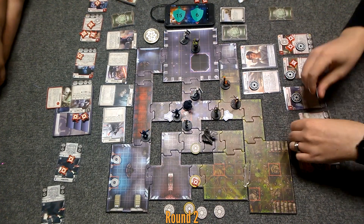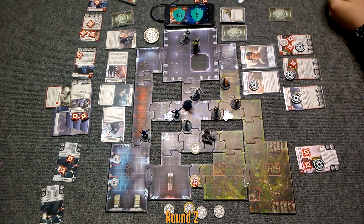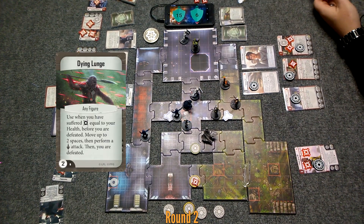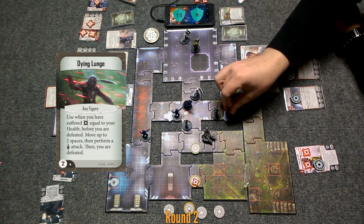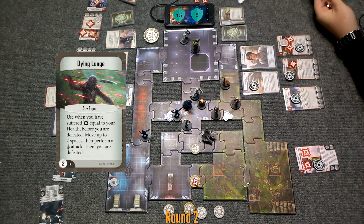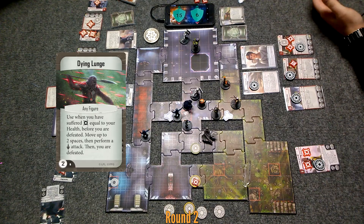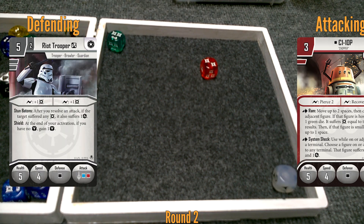I'm here to try and not suck at regionals, but I am going to play Dying Lunge on Chopper. When you have suffered damage equal to your health, before you're defeated, move up to two spaces — he was on the thing. He's going to go one, two, perform a melee attack, then I'm defeated. He gets to swing at this riot trooper who doesn't have any tokens. Riot's going to roll a white die because he's cross-trained. Chopper's got a red-green. We got him!